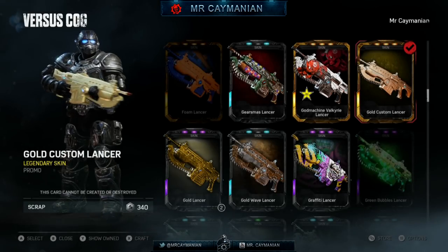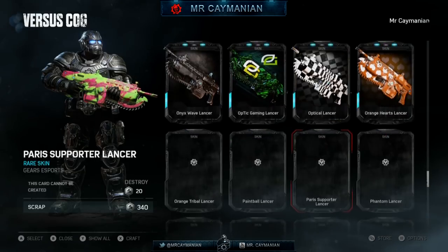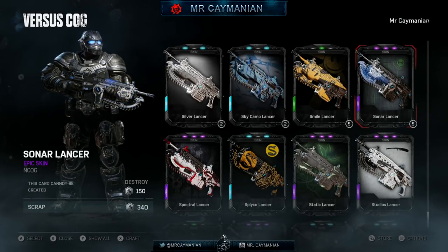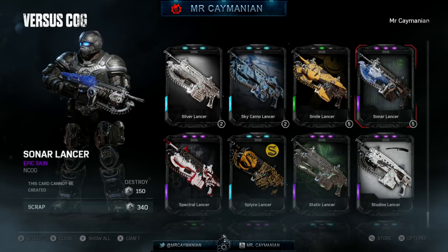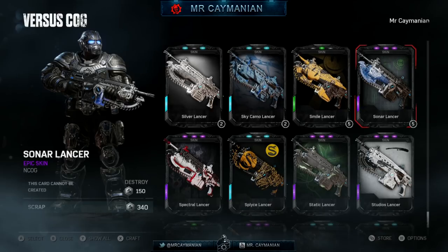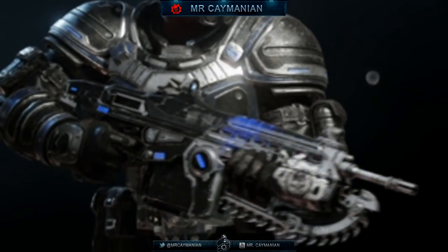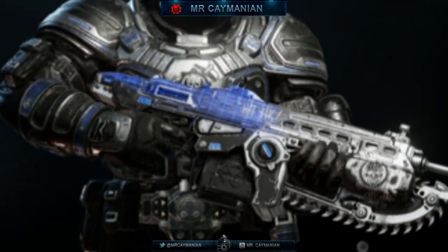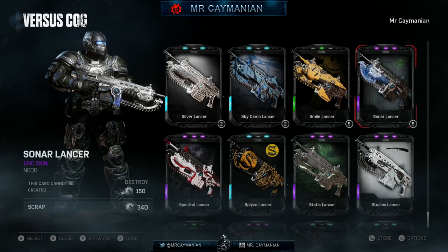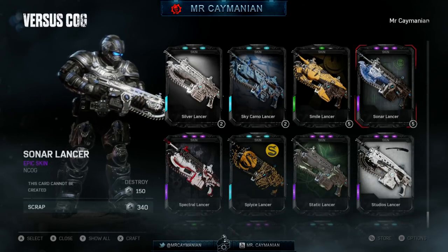Let's look at these weapon skins. I got these five times! These weapon skins are amazing. It looks exactly like the Sonar weapon skins. On the Lancer you can see the COG emblem — it highlights and lights up when the sonar passes it, which is really cool. I have this weapon skin five times.